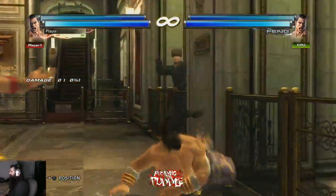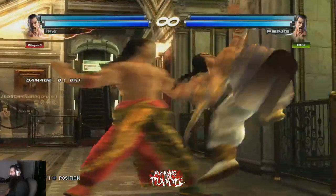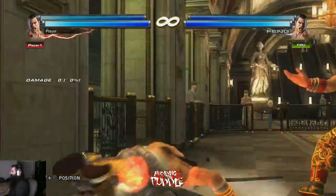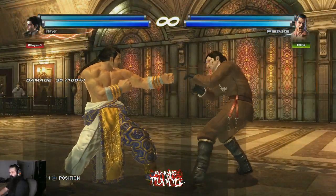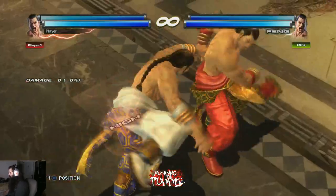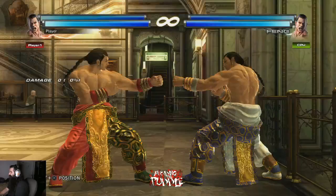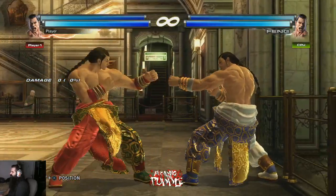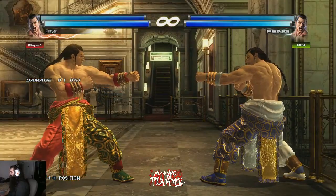His 1 throw into a tag can result in some weird camera angles. The 2 throw is also very good at the wall because they can't back roll and they're stuck right in front of you. Also, his 1 throw and 1+2 throw position change when broken, so if your back is to the wall you can use those to switch positions.